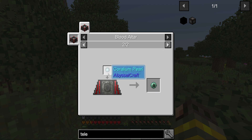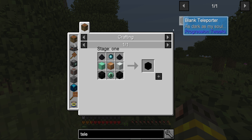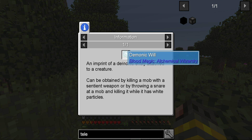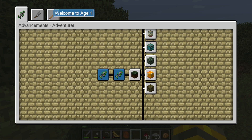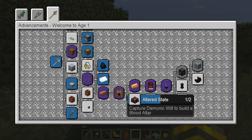We need to get a blood altar up and running, and we need to make another coral pearl, which shouldn't be a problem since we made one last time. We should be able to make the blank teleporter, and we also need an imprint of a demonic entity attached to a creature. I haven't played around with blood magic since 1.7 — it's changed a lot — but we have a sub quest here for blood magic.